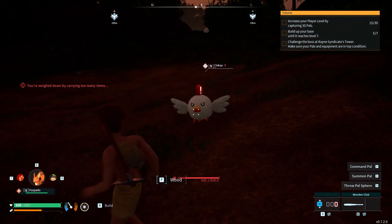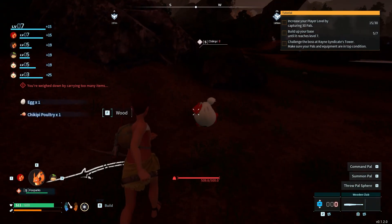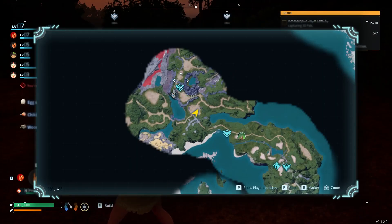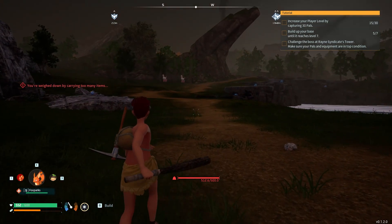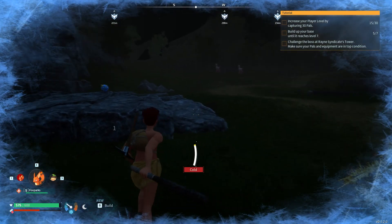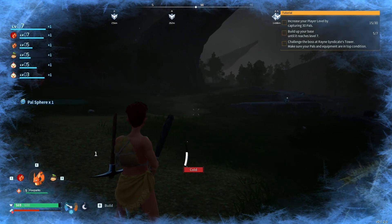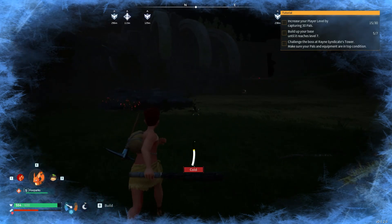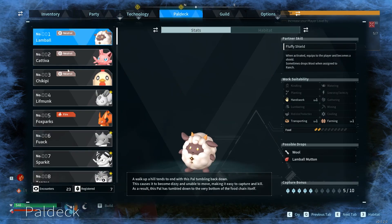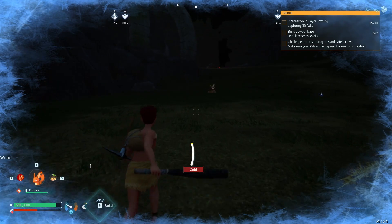I'm going to get that one — I know it's sleeping but I don't want to kill it. I don't have any more pal spheres so I have to kill it, sorry. I should go to one of these fast travel towers to be able to fast travel. It's too cold — I need to move faster. I think I should go this way.